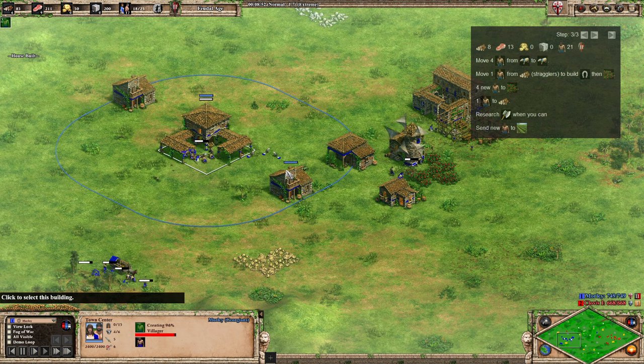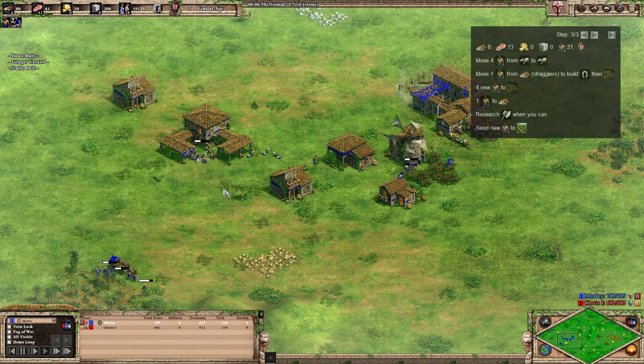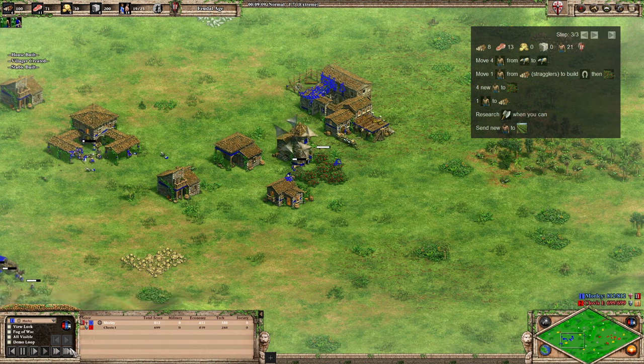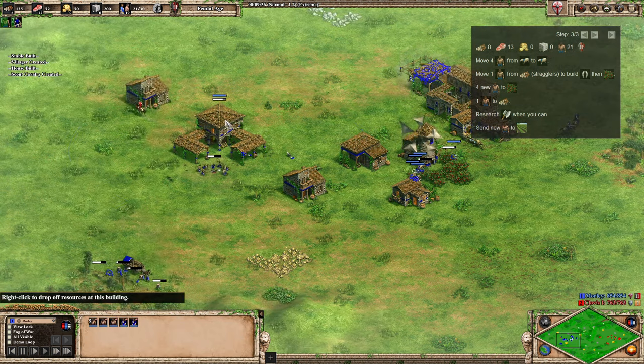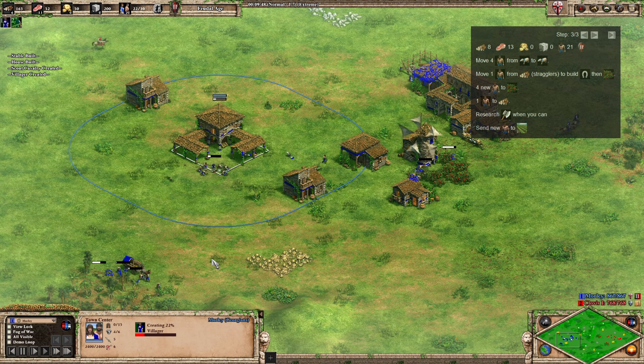At this point we're going to add four more villagers onto the berries. One of the builders will carry on building houses and walling up, and the other will go onto berries as well — so six on berries total. We've still got seven on the sheep. Once you've got your six on berries, send one villager over to wood to give us seven on wood, and that should be enough to make farms.